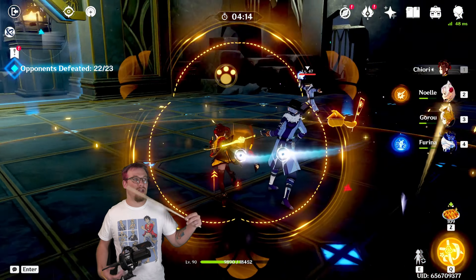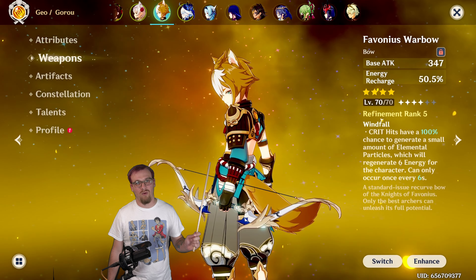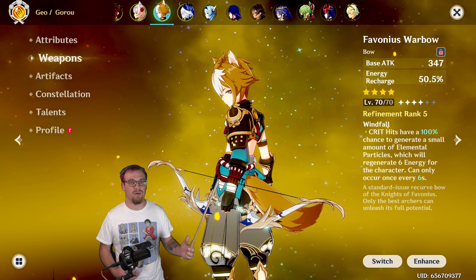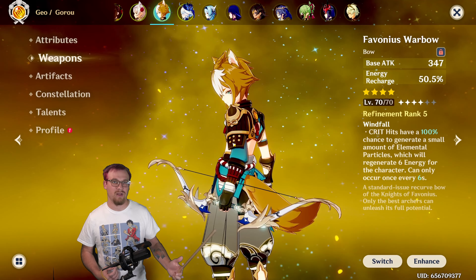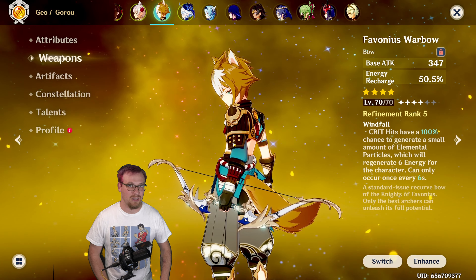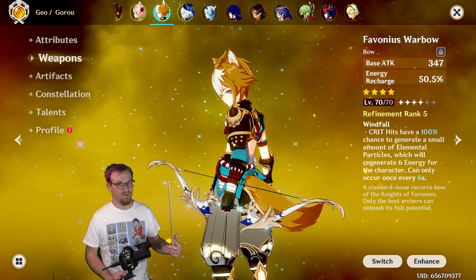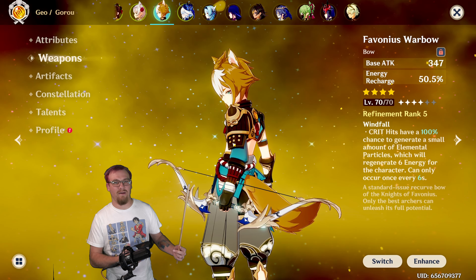Your character has to be on the field. This is Gorou's best four-star weapon — it's actually one of his best weapons overall because his utility lies in his burst and you want his burst as available as you can so that way you can use it to buff your other characters like Chiori or Noel. You do want to build crit rate on the character that has this equipped so that way they can trigger it as often as possible whenever they take the field and use their skill or burst.